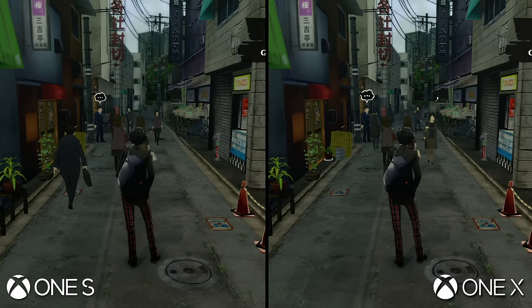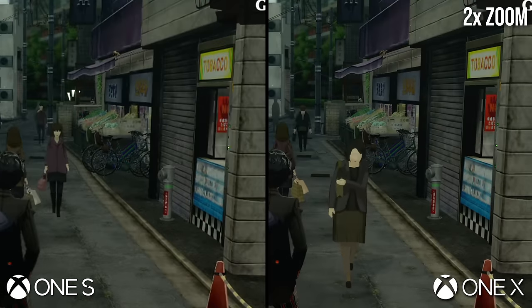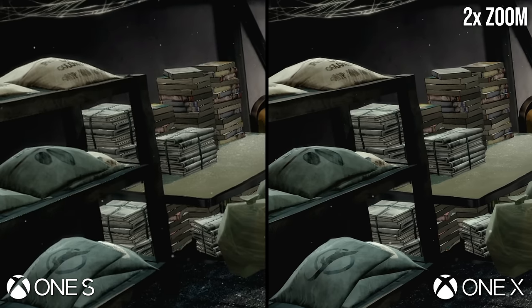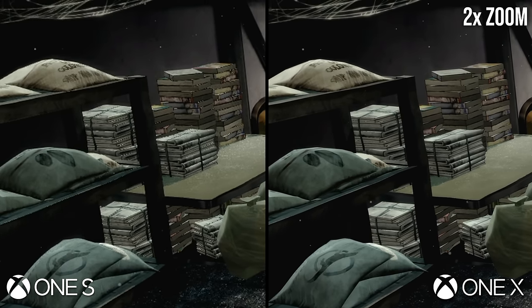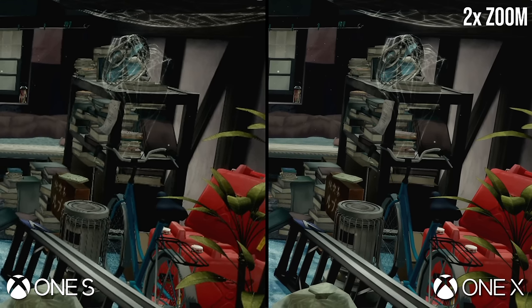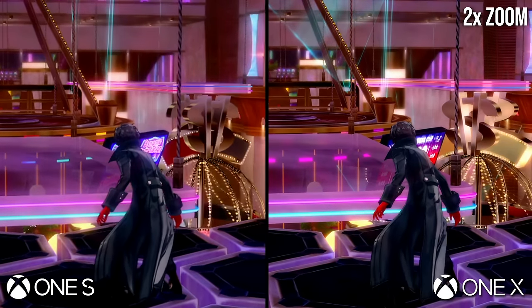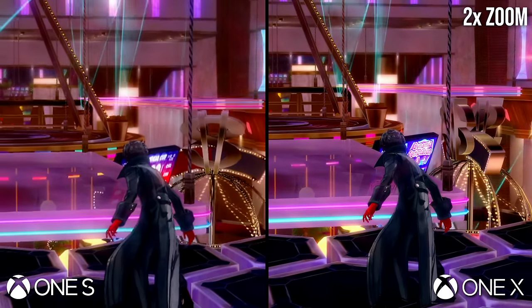Stacking the consoles up side by side, there's a pretty huge difference in basic image resolve. Persona 5 has no anti-aliasing of any kind, so increased rendering resolutions massively improve the consistency of the presentation. Detail that looks barely coherent on the One S is clear and sharp on the One X. But even at 4K, there's still plenty of jagged edges and image breakup on fine details, like character outlines and highlights.